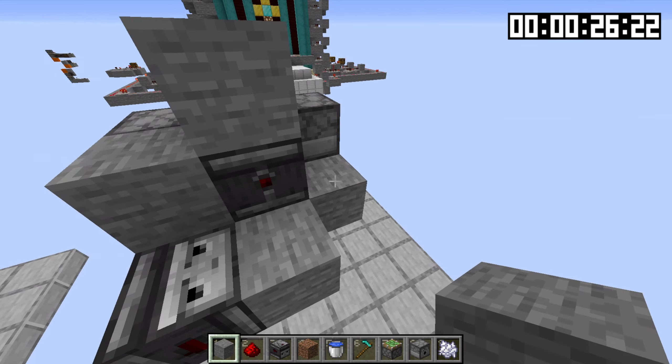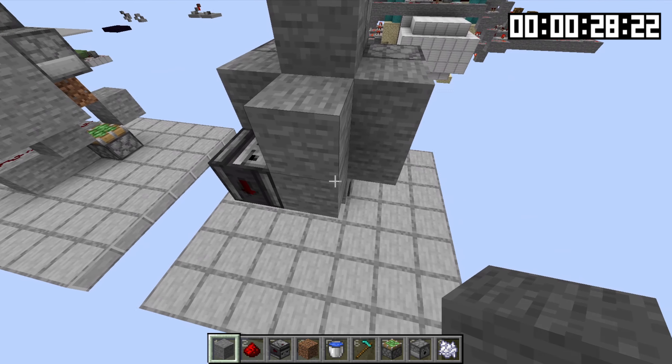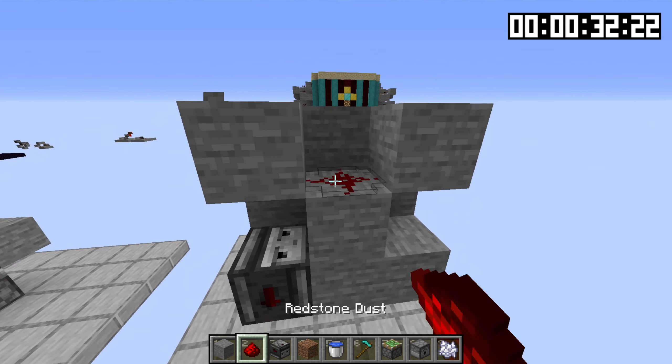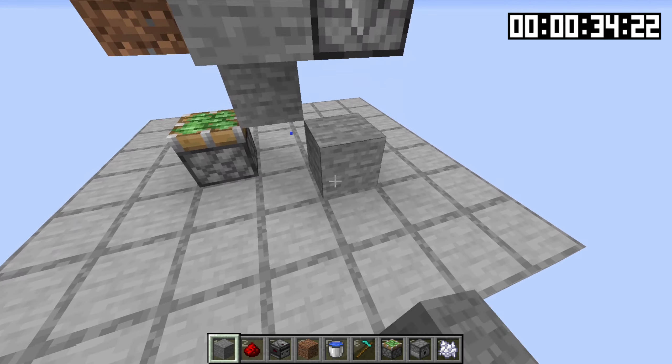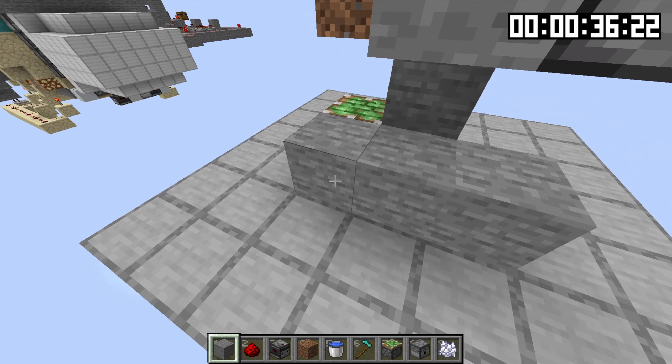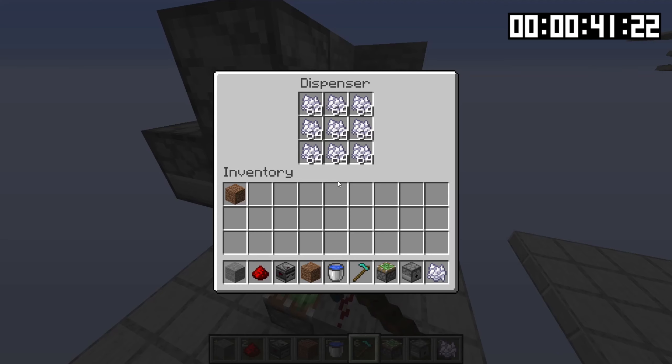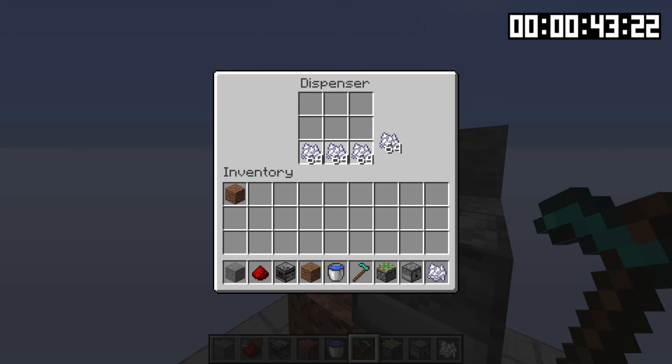Then along the back, place stone blocks in the following positions: right there, right there, right there, one right there, one right there, one right there, and one right there. Place your redstone dust here, here, and here. Now place stone right there directly below that observer, then two more stone like that, place dust on top of those pieces of stone, then hoe your dirt to turn it into farmland, and load up your dispensers with bone meal.